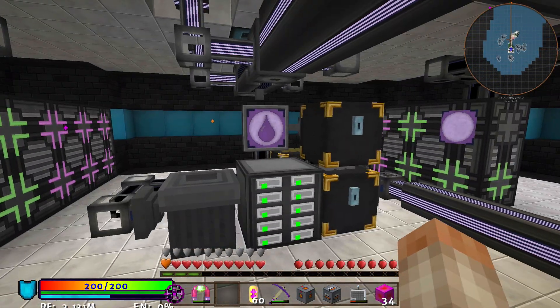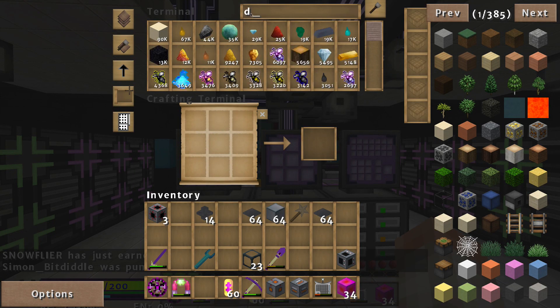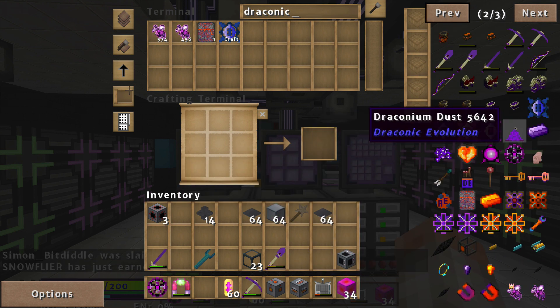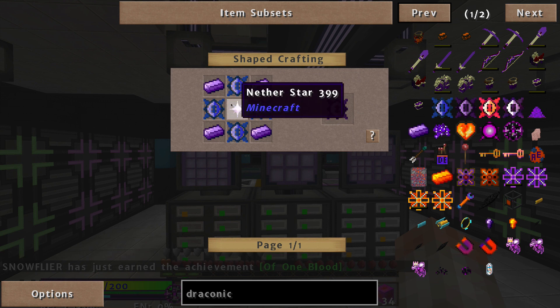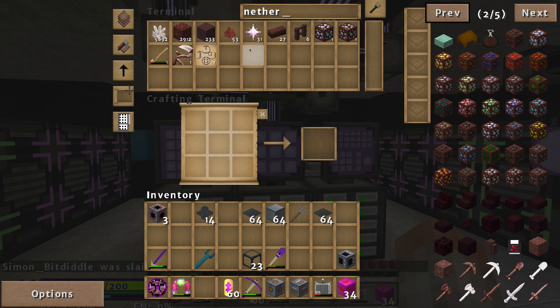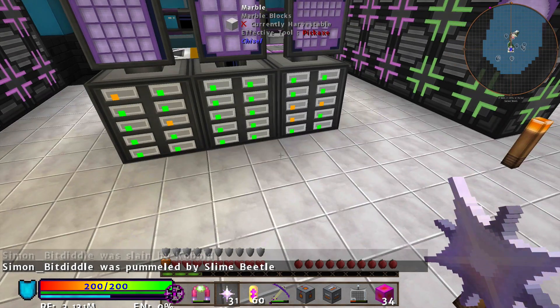I am trying to work my way towards a Draconic Evolution reactor. One of the things I'm going to need are werin cores — and those need nether stars to make them. If you look inside here, I have 31 nether stars, so I'm starting to build my inventory.